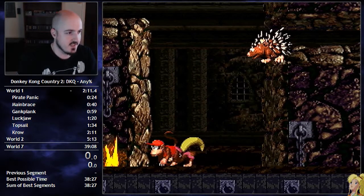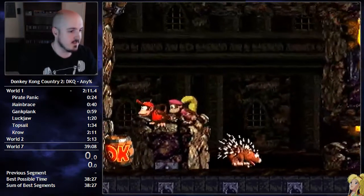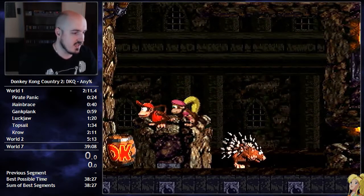So first thing that matters here is the IDs that you get. You want this hedgehog guy to stay alive at first, and then when you get the DK barrel...